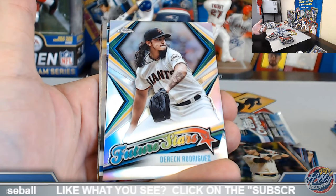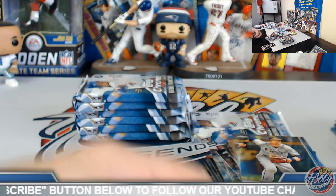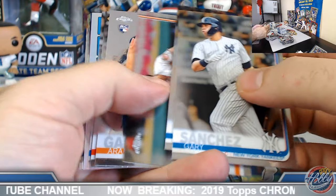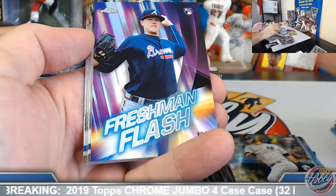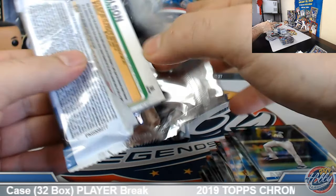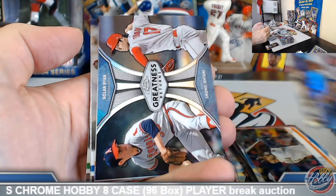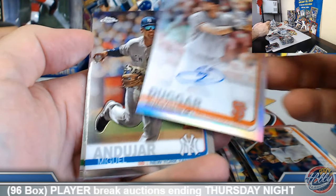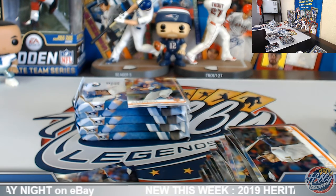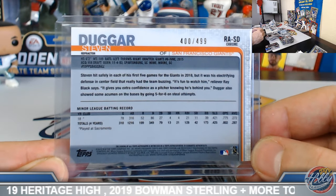Trey Turner Refractor. D-Rod Future Stars. Jose Abreu Prism Refractor. Ryno Hearn Rookie Refractor. Syndergaard 84. Allard Freshman Flash. Looking for a nice gold or orange auto. Bundy Refractor. Kyle Hendricks Prism. Ohtani and Nolan Ryan Dual. Steven Dugger just got a base and adds a Refractor — number 400 out of 499. Gets the Dugger spot on the board. Congrats. Simmons Refractor. Urias 84 Chrome Rookie. Austin Meadows Future Stars. Ian Desmond Negative Refractor.